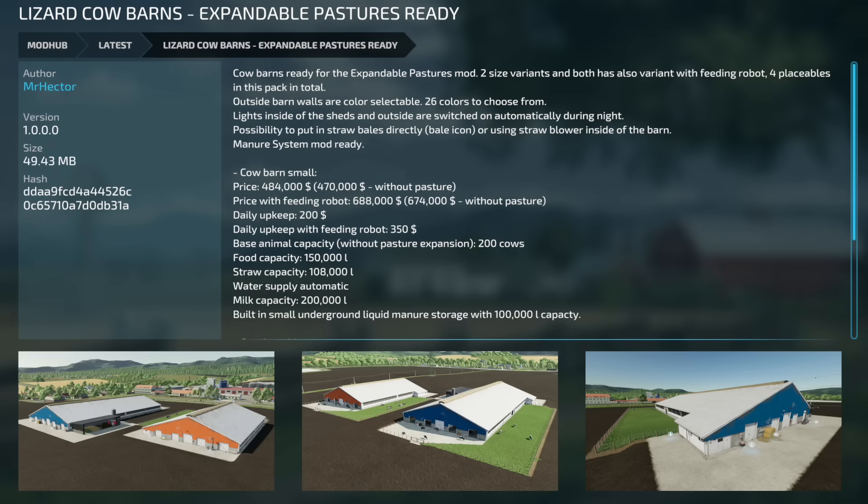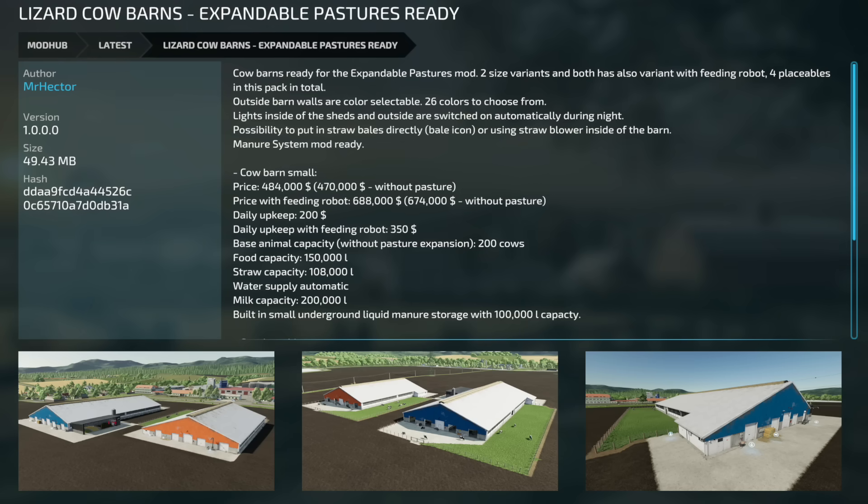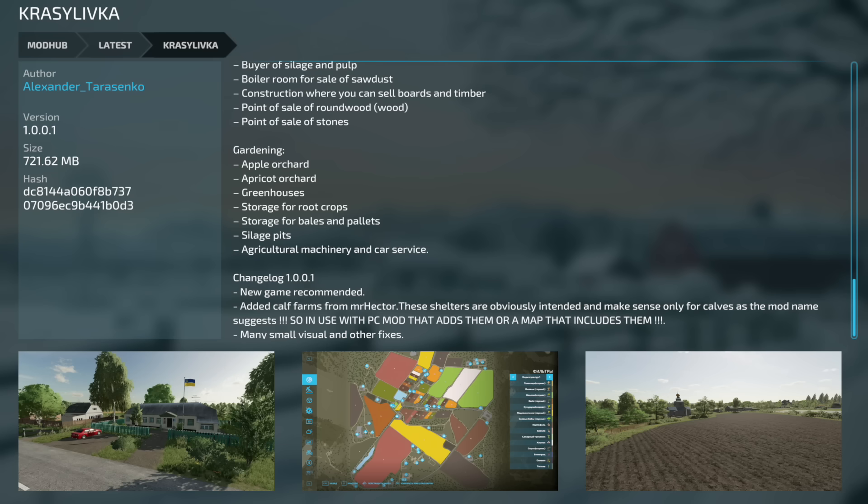Jumping over to new mods for PC and Mac players only — the Lizard Cow Barns Expandable Pastures Ready mod for Mr. Hector. This is basically the Lizard Cow Barns mod that's available for all platforms, however it has been made ready for the Expandable Pastures mod.